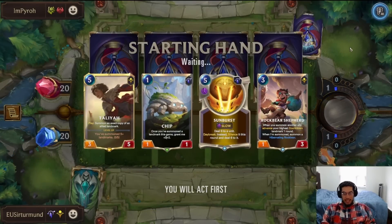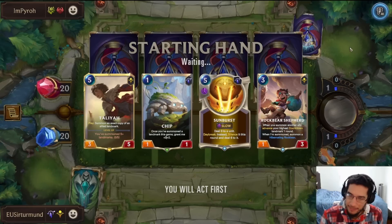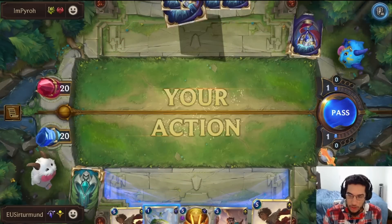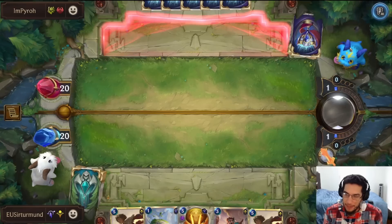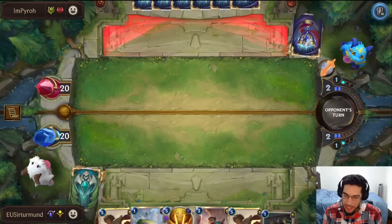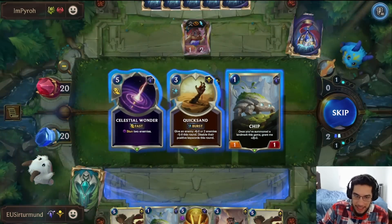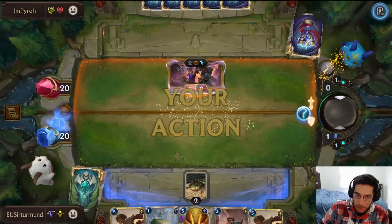None of these cards help me in the beginning. We have the Rock Bear Shepherd, which is nice. Do I want to develop the ship before the Rock Bear Shepherd is on the field? I'll wait until turn two to do it. Okay, now we can get the ship anyway. Unfortunately, the opponent gets their Norra. I don't hate the Quicksand — that's a way to get rid of the Norra.